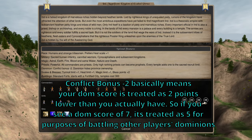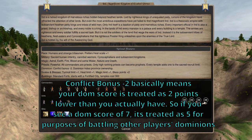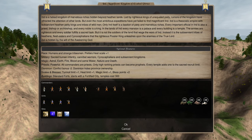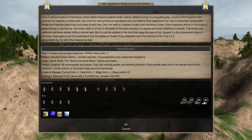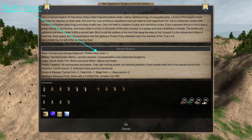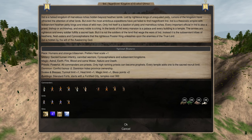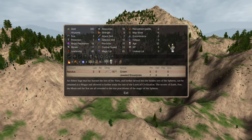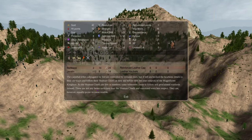First thing you see is conflict bonus minus two — that stands out. It means you're going to get dominion stomped by everybody unless you have two more dominion strength than them right off the bat. It hides province ownership for the first five turns, but everybody's scouting and figures out where you are quickly. We also prefer heat scale one, so if we want to lean in a direction, probably heat — but let's look for heat advantages.